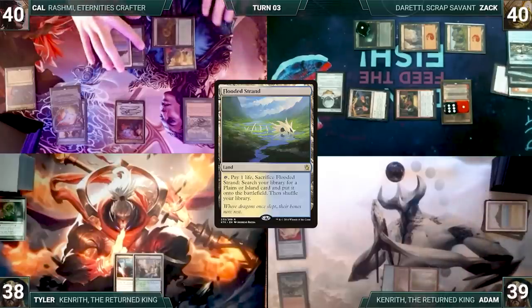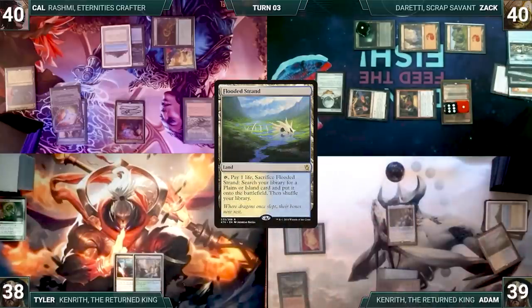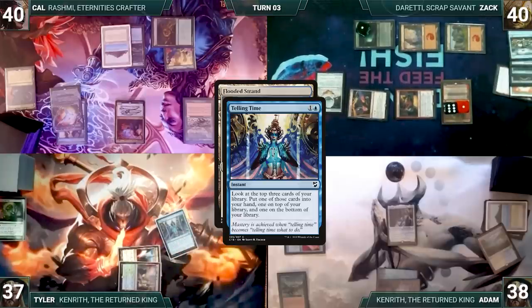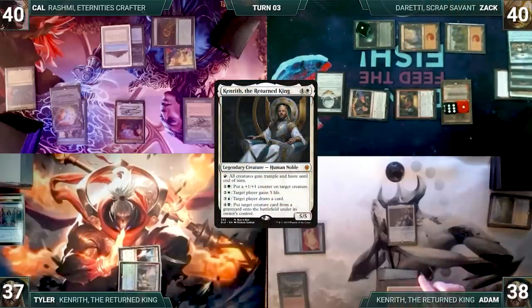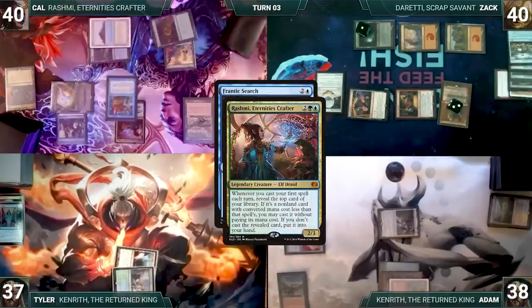During his upkeep Adam mills three through Mesmeric Orb. He draws, adds two white through his Carpet of Flowers, plays Flooded Strand, and casts his commander Kenrith, the Return King. Adam cracks Flooded Strand — in response Tyler taps Mana Confluence to cast Telling Time, looking at the top three, putting one in hand, one on top, one on bottom. Adam fetches a Volcanic Island. Adam activates Kenrith's first ability giving all creatures trample and haste, attacks Duretti with Kenrith, and passes.